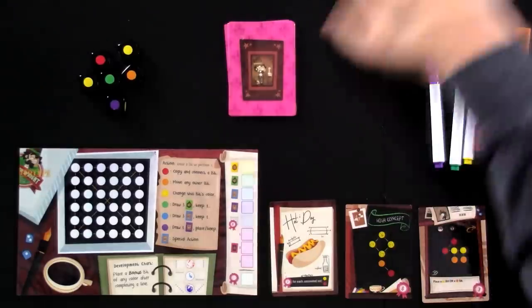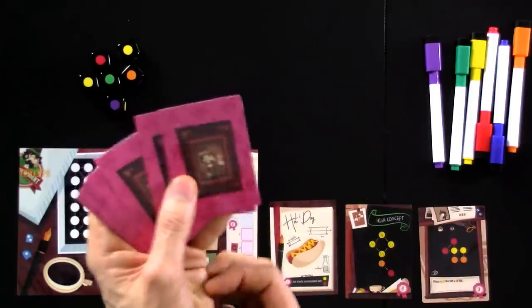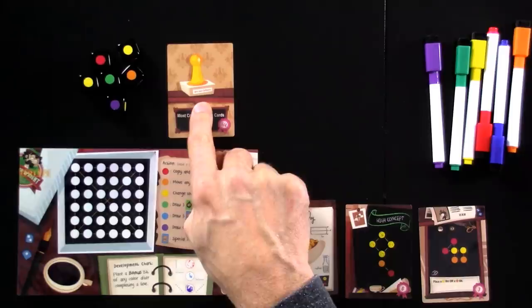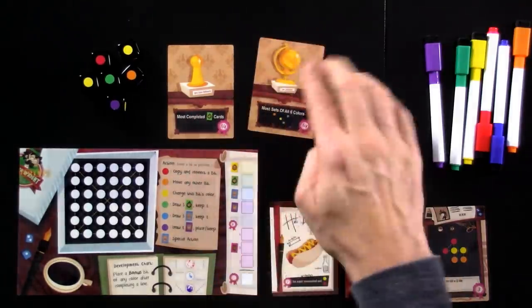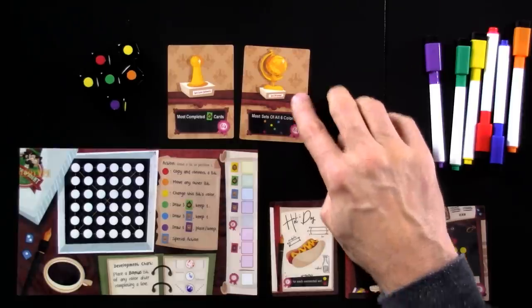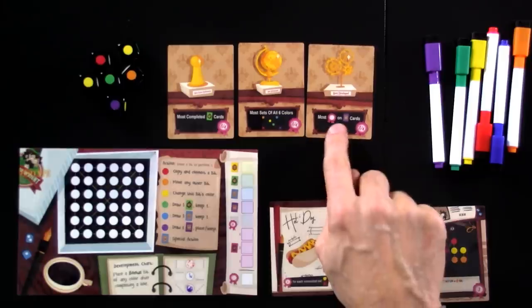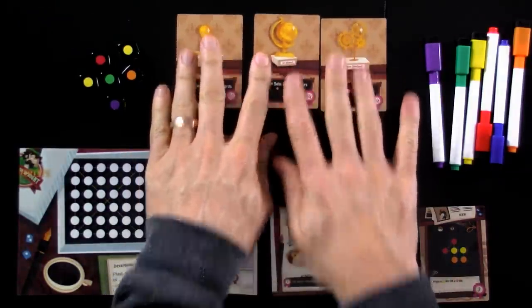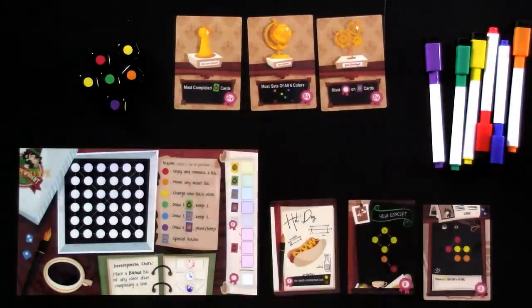This is the R&D deck — it might come into play later. And finally, there's going to be some awards because we're going to be competing in a design contest. In this contest, we're going to be rated based on whoever has the most completed hallmark cards, the most hallmarks, the best all-around game — the most sets of all six colors — and the most developed, meaning the most points from R&D.